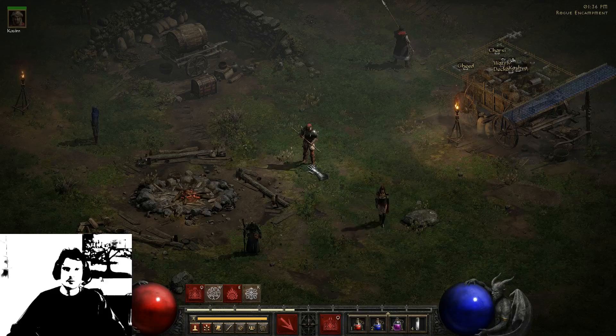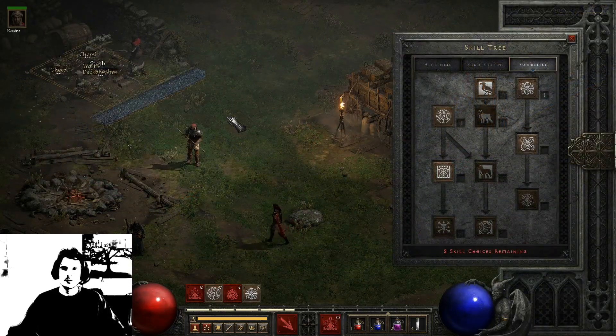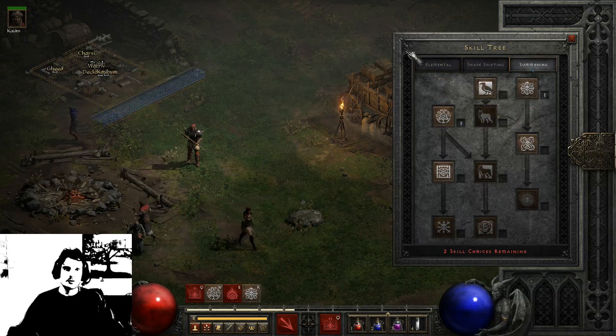So this time we will cover the Druid, so join me! Like before, the Druid has 3 different skill trees he can take. We have Summoning, Shapeshifting and Elemental. The Druid is a jack of all trades.